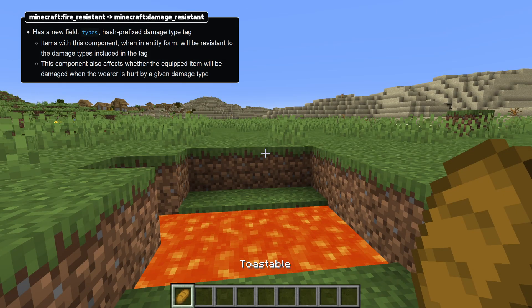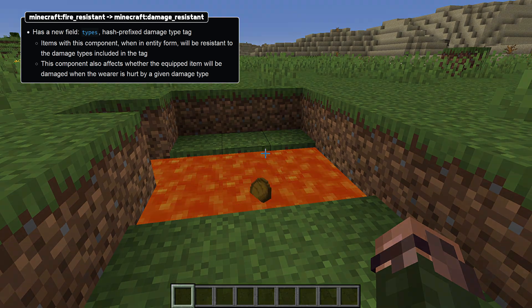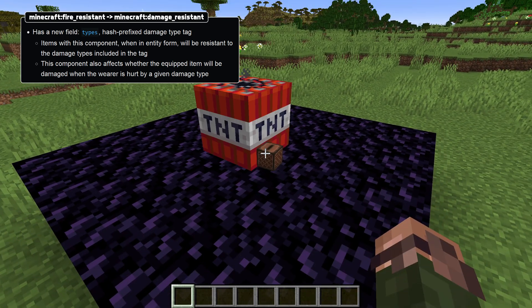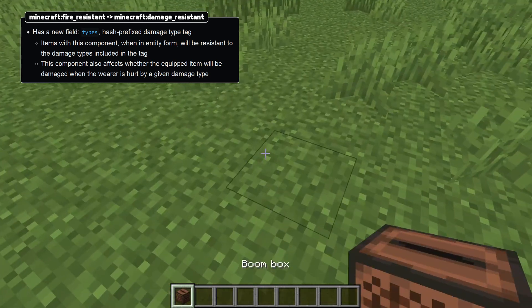The Fire-resistant component has been renamed to Damage-resistant and given a new field, Types, which is a hash-prefixed damage type tag. This component prevents that type of damage from destroying the item in entity form, as well as preventing that type of damage from incurring durability damage when equipped.